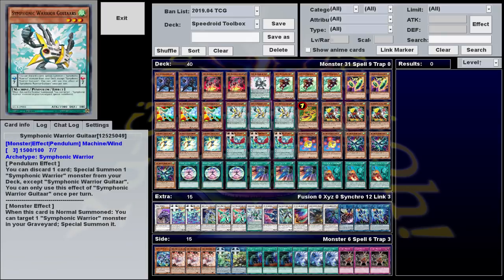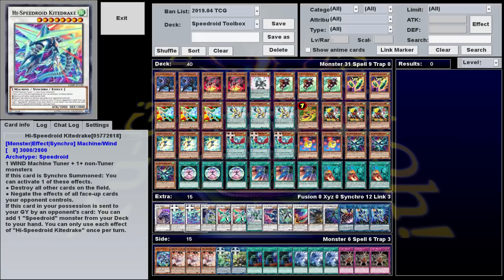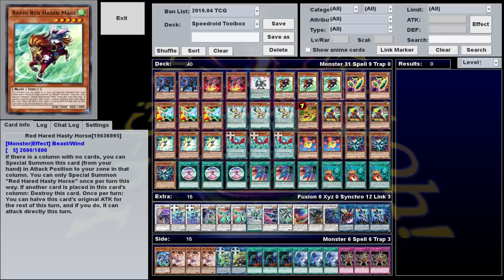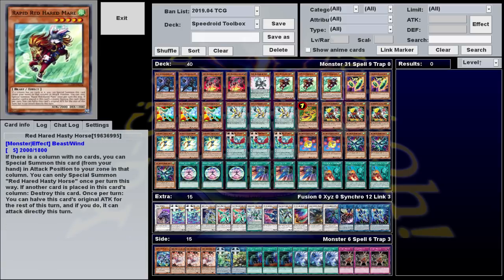Everything else in here is just a tech card. Guitar is a level three Wind Pendulum, and when it's put in the Pendulum Zone, you can discard any card to summon Mike from the deck. My buddy Mike is a level five Wind Monster with 2300 attack, who bestows you with an extra Normal Summon this turn. He's extra damage if you just want 2300 more on board, and him plus Denden will get you Field Nuke Dragon while also leaving you with an additional Normal Summon once the dust has settled. Likewise, this is why we're playing Hasty Horse — another level five Wind that you can Special Summon to any column that doesn't have anything in it. It allows you to make easy Link plays, summon Kite Dragon with Archduke, or just use it to go in for that extra 2k damage after all is said and done.